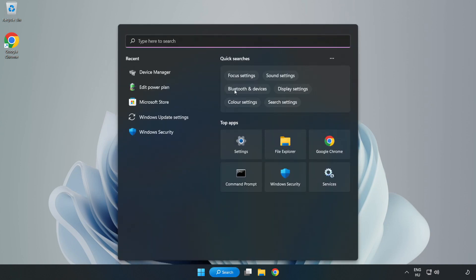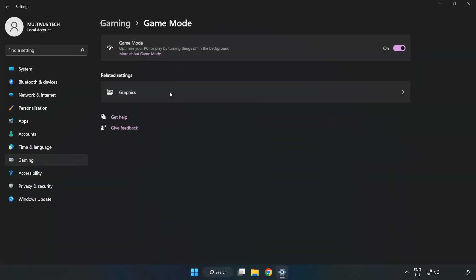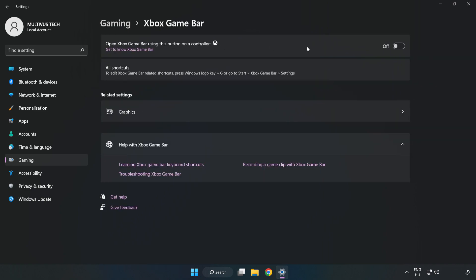Click the search bar and type 'Game Mode Settings'. Click Game Mode Settings and turn on Game Mode. Click Gaming, then click Xbox Game Bar and turn off Xbox Game Bar. Close the window.